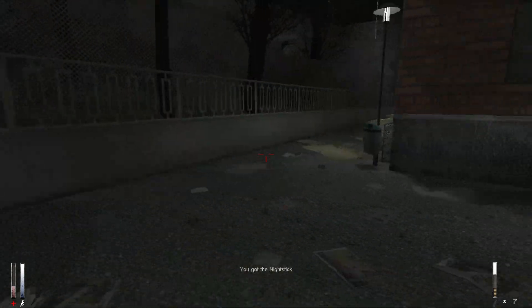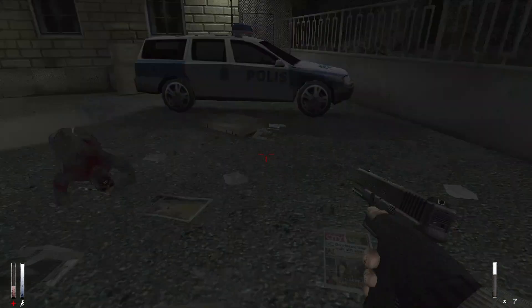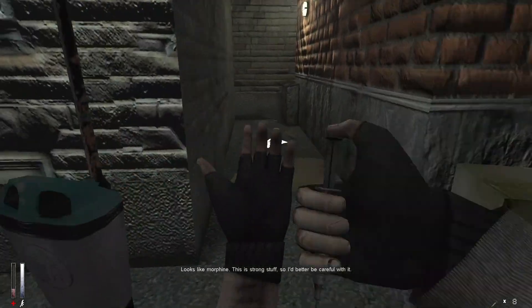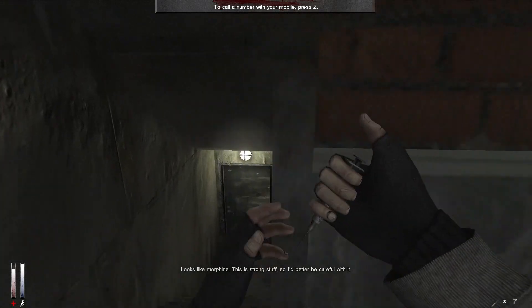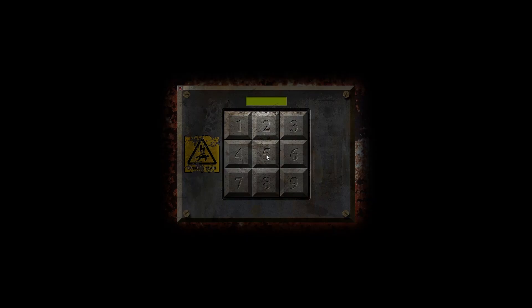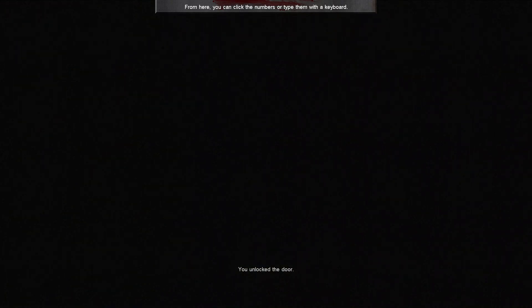This is the first chapter in Cry of Fear that introduces the baton and coded doors. Basically you need to go around the map looking for magazines or stuff that will help you find the answer. Down here is the first coded door in the entire game. Right when you make it over here you're going to want to look behind you, read the magazine, call the number, and the guy gives you the code so you can progress.